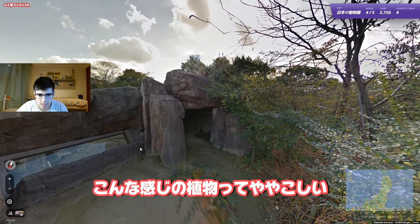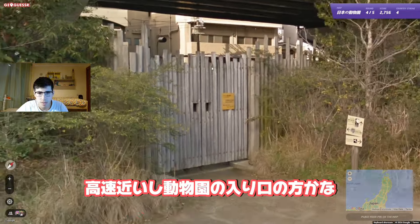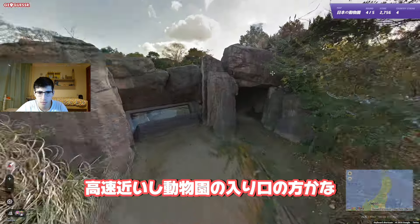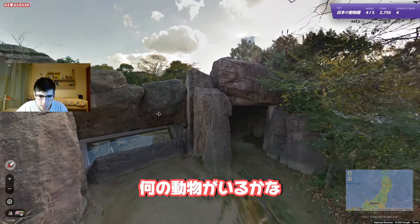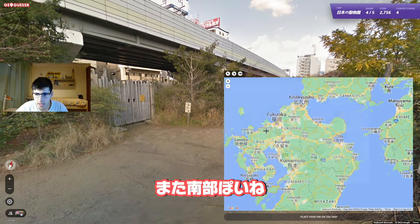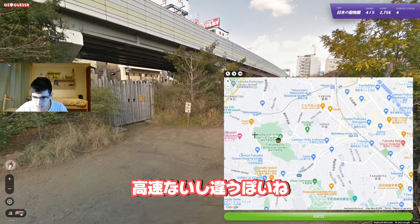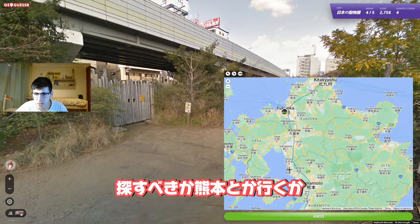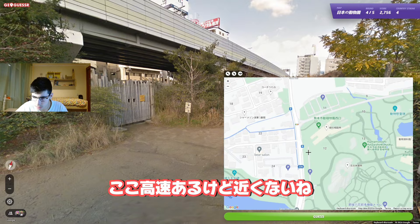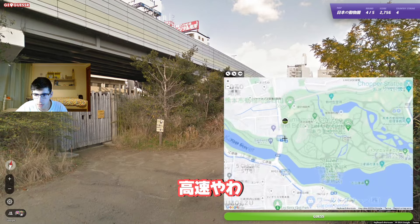The vegetation is kind of tricky. We're clearly near the beginning of the zoo because we're close to a highway. I don't know which animals would be here, I can't see any. It looks southern again. Is there a zoo in Fukuoka? There is, but it doesn't feel like this. Should I look for it or go for Kumamoto? Kumamoto has a highway, but it's not close... maybe this is not a highway, maybe it's for trains. No — it is a highway.